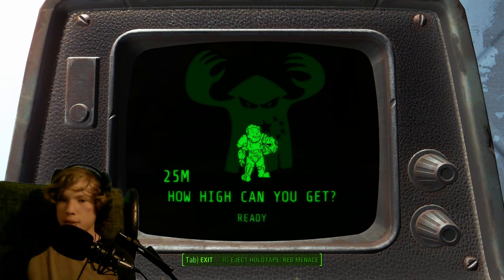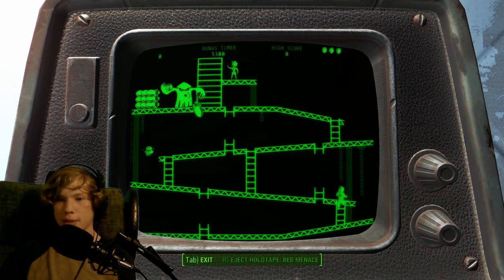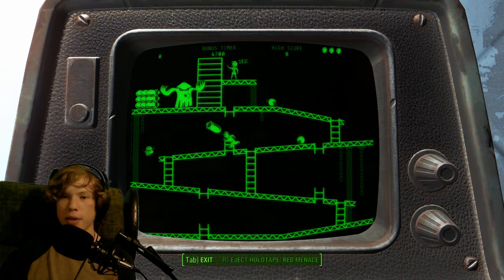I am ready, let's do this. How do we do everything? We move like that and it's just like it except for barrels and bullets. I don't even know if Donkey Kong had the bullets in it or not, but he's throwing nukes and stuff down at me. I wanted to grab that power armor over there.